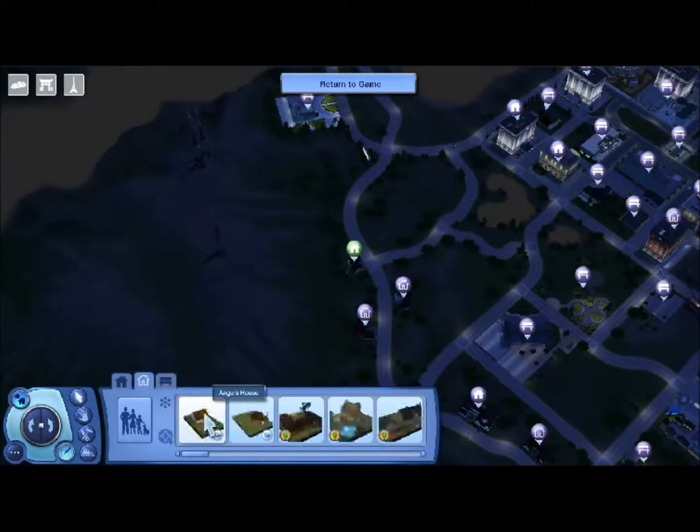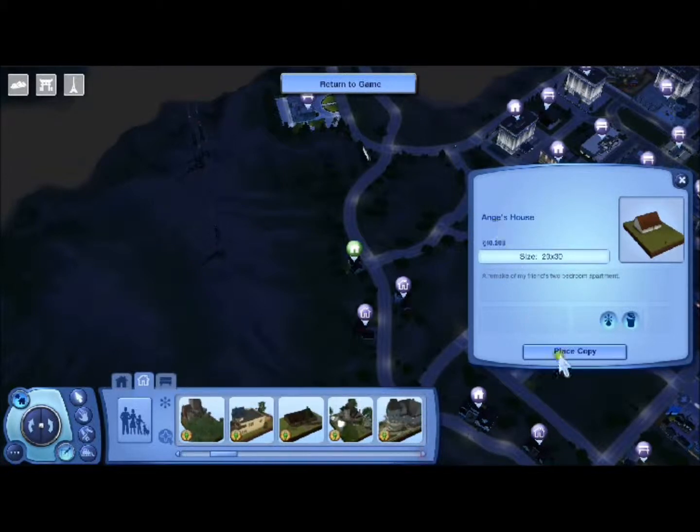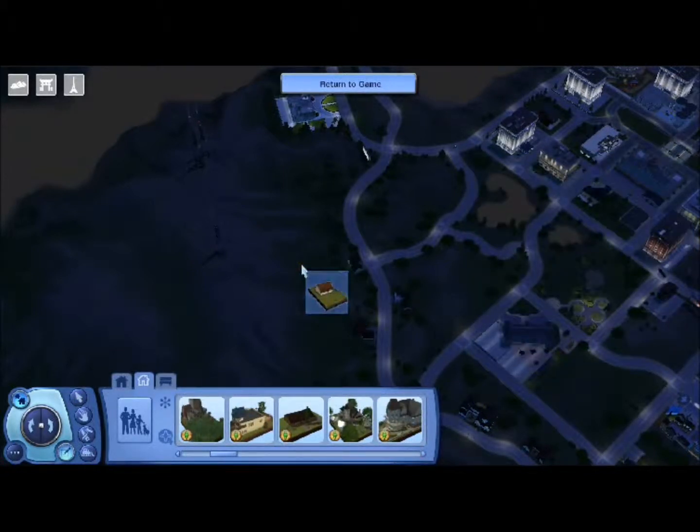You click this tab and there it is — there's the house that you're looking for. It should be in here. Just place a copy and place it where you want.